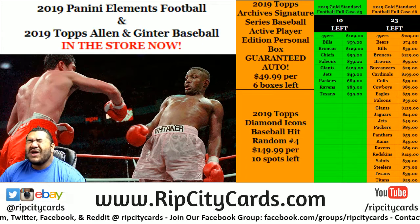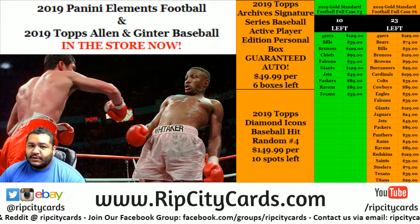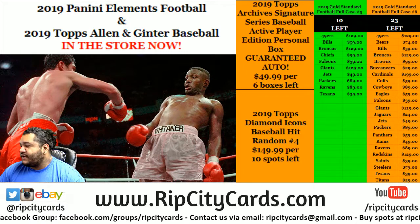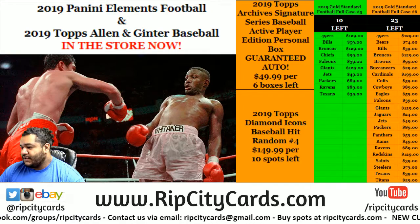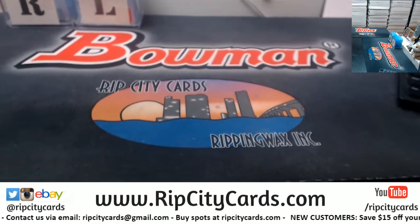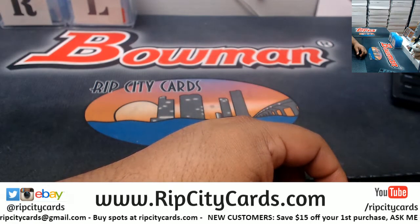What's up, it's your boy Uncle Jesse, aka Cardboard Moses, here to split the seas and bring you to greatness. 2019 Topps Diamond Icons baseball, one box hit random, number three. Everyone's gonna get a hit.